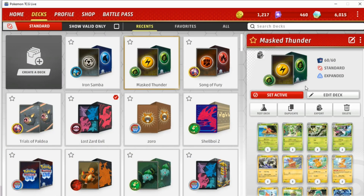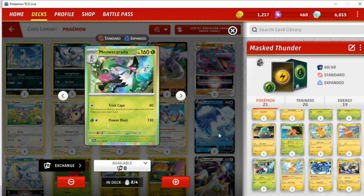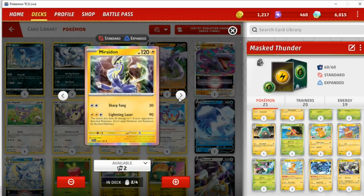Then we can look at Masked Thunder, which is the Grass/Lightning deck. It's based around Meow Scarada, which has a kind of annoying attack — Trick Cape does 40 damage and you may put an energy attached to your opponent's active Pokémon into their hand, super disruptive. Also pairing it with the stage two Pawmot, which has the ability Electrogenesis — once per turn you may search your deck for a basic Lightning card and attach it to this Pokémon. Then Electropause does 230, basically a massive one-shot on anything in the format, but you have to discard all energy from Pawmot. There's also Thundurus, which can be really strong even though it does 90 to itself, as well as two copies of Marowak, which I always thought would make perfect flagship Pokémon for themed decks. Sadly they discontinued themed decks before it got a chance to shine.